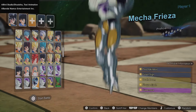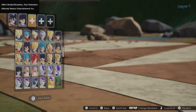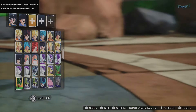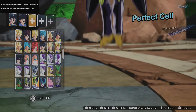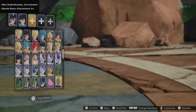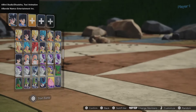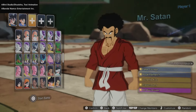Frieza Super is here in base form and golden form, as well as Cell in all of his transformations. This roster is just absolutely enormous — we also have the Cell Juniors. For the Boos, we have all of them. A lot of people were saying we wouldn't get Evil Boo, but we do have Evil Boo, Super Boo, Boo Trunks, Boo Han, and Kid Boo, who looks amazing.